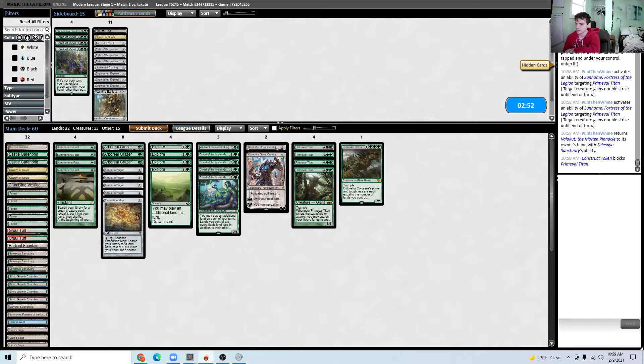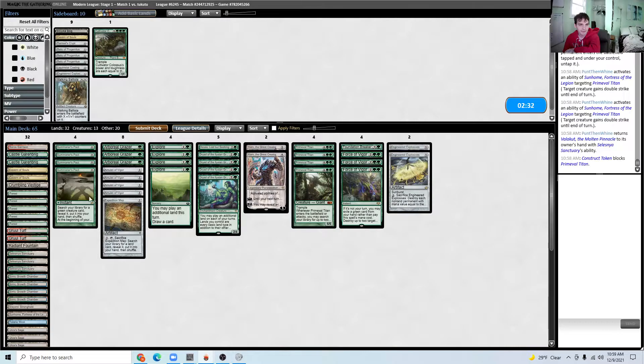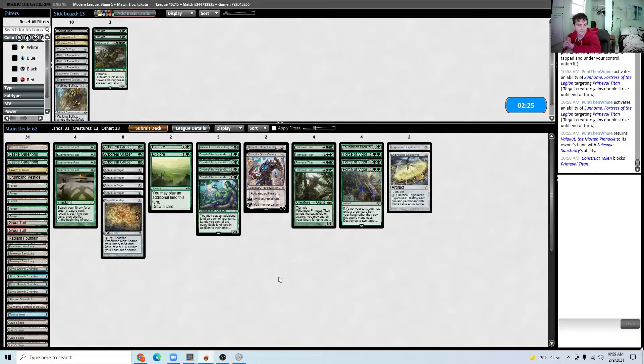Let's see — we want the Force of Vigor and the Foundation Breakers. I'll take a look at the Engineered Explosives, but likely we don't have room for that. So we can cut Colossus, cut a Cavern, and cut two Explores for sure. I think I like the Explores better than the Engineered Explosives, so I'm just going to bring in the good stuff. Leaving in the Karns — Karn is good in this matchup. This configuration feels nice.